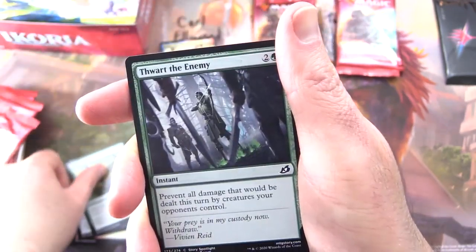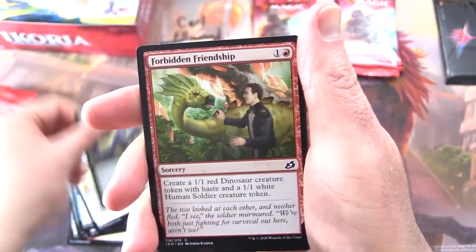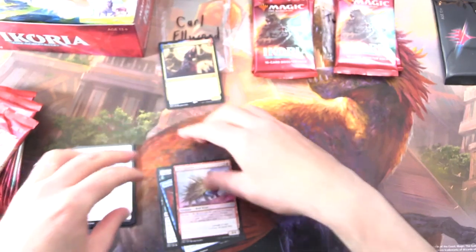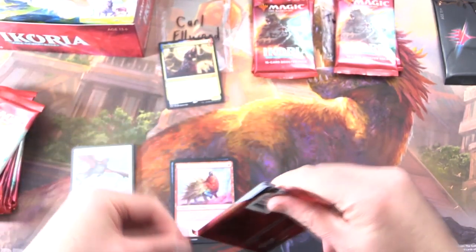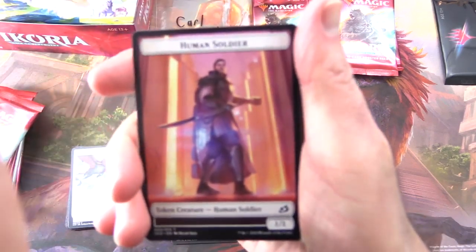Sudden Spinnerets, Thwart the Enemy, Gloom Pangolin, Phase Dolphin, Checkpoint Officer, Essence Symbiote, Forbidden Friendship, Durable Coil Bug, and Patagia Tiger. These are the Japanese printed packs — they slide around everywhere. Better card quality but not the best for arranging piles.